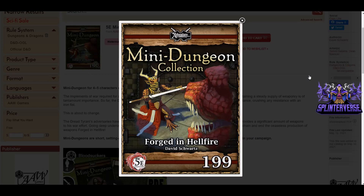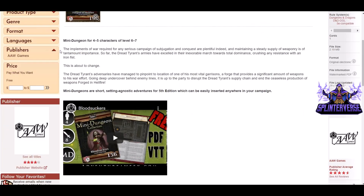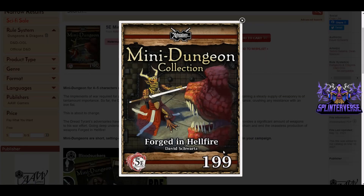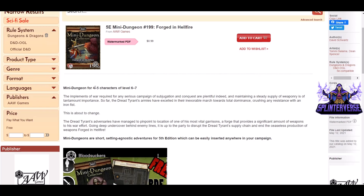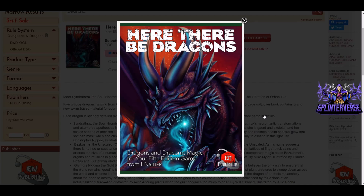AdventureAWeek.com's Mini Dungeon Collection: Forged in Hellfire, number 199 — so they've done quite a few of these. It's a PDF for 99 cents. The description says the implements of war required for any serious campaign of subjugation and conquest are plentiful, and the dread tyrant's armies have excelled in their inexorable march towards total dominance, crushing any resistance with an iron fist — but this is about to change. It's for four to five characters of level six to seven. If you're looking for adventures, this might be an option.